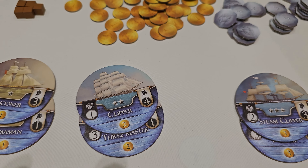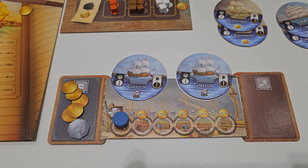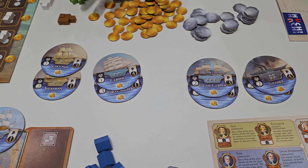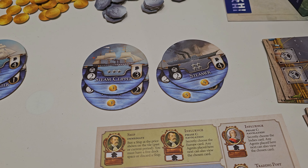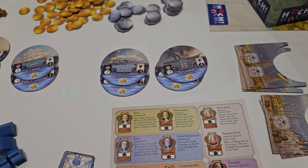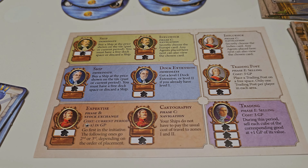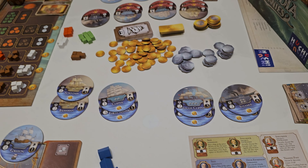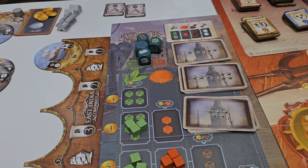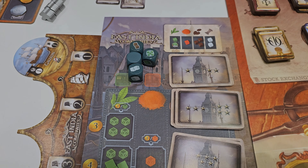You start off with simple galleons that are fairly slow and don't hold that much, but as you progress and purchase better ships, you can go for ones that hold more cargo or faster ships. During the navigation phase, faster ships will be able to reach the supply market and purchase resources before anybody else, getting them at the lowest cost. Similarly, those fast ships can get back to the London market and sell before it's already been saturated by your competitors. So it's a neat mechanic balancing speed against cargo capacity.